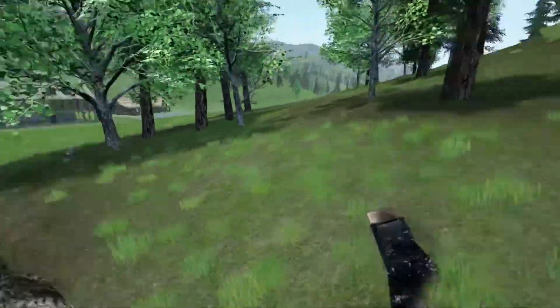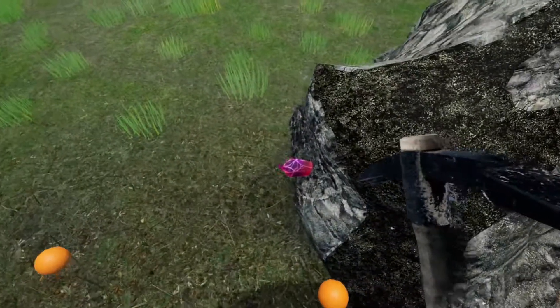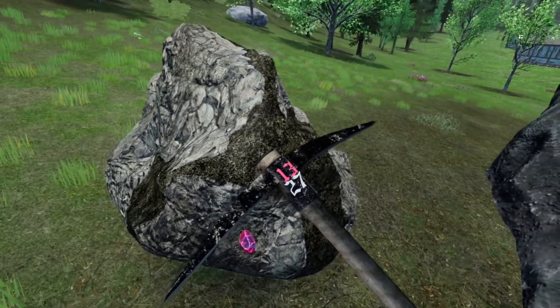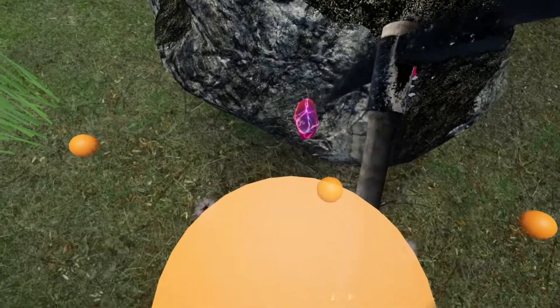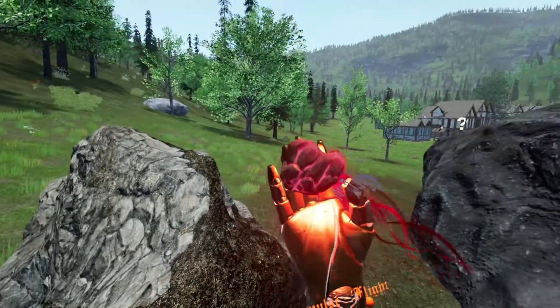I'm going to pick up my pickaxe. If you see this crystal ore here — so it's 16.59, that's the health of it. So it's 27, that's how much damage I'm going to do. Just going to take a little bit of time. That's your crystal ore.